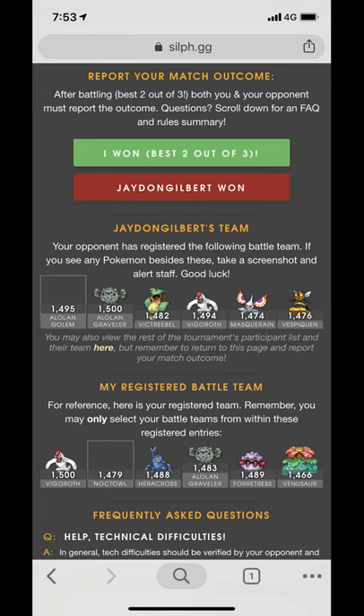In the second match I'm up against Jayden. Very interesting line — he did not bring Noctowl, he's got Masquerain instead, and he went for Golem and Graveler. Looking at this lineup, Forretress is actually a very solid safe switch here. The only thing it's going to be weak against is Vigoroth, but if I switch into it with a little bit of energy advantage I'm in a pretty good spot. So I went with perfect coverage: Graveler and Venusaur with Forretress as the safe switch. Let's see how it plays out.